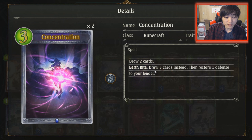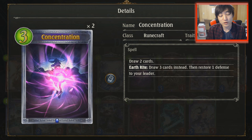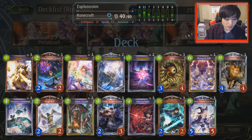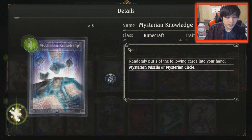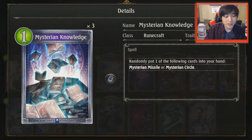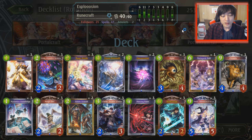Two Concentrations for more refill, because even though Daria draws you five cards, you can run out of cards in hand quite quickly. I don't have any Earth Soldiers in this deck — some people run them with Golem Assaults and Concentrations — but I couldn't find space because I'm running triple Mysterious Knowledge. This is rotation so you can run three. It's a very good card because it produces two cheap spells for spell boosting, plus Owls for additional spell boosting.